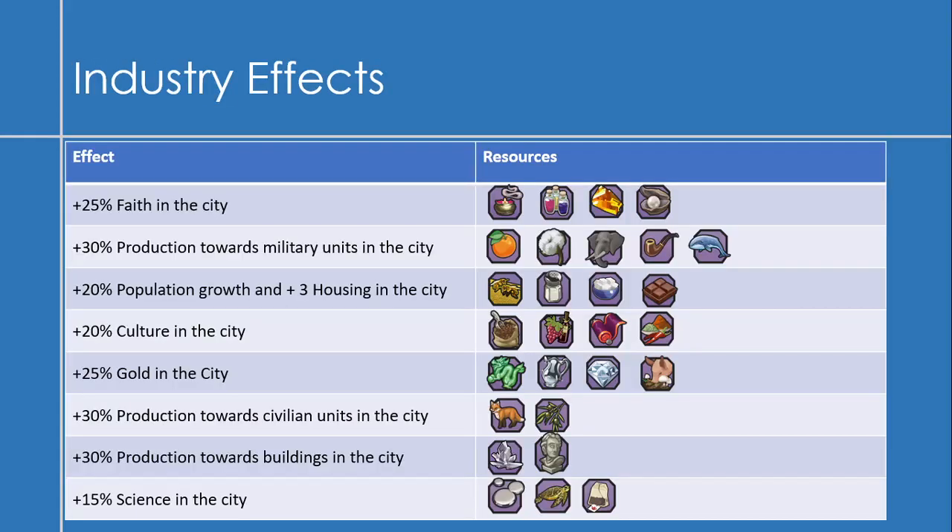Here is a summary of the different effects of all the different resources based on the industry. These all affect your city. You might actually see them in the description when you hover over the industry. The effects don't always perfectly align with the base yield of the resource. For example, Amber normally gives culture, but as an industry it gives faith to the city — so it's not always tied to the yield of the resource.